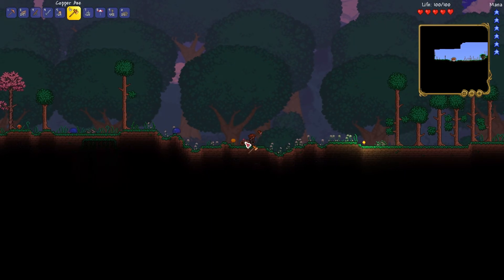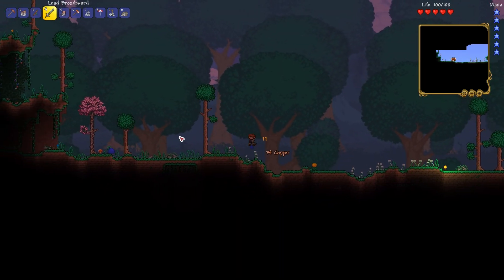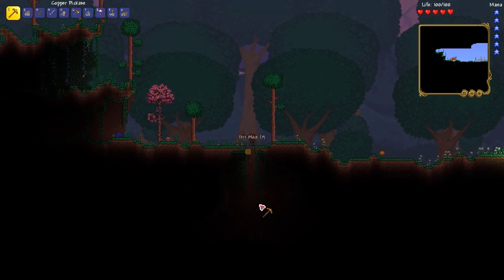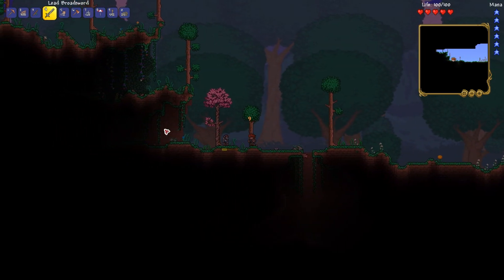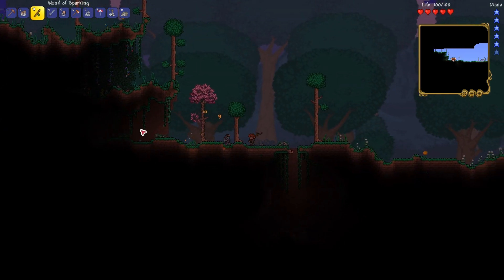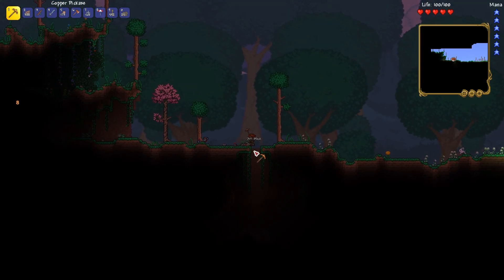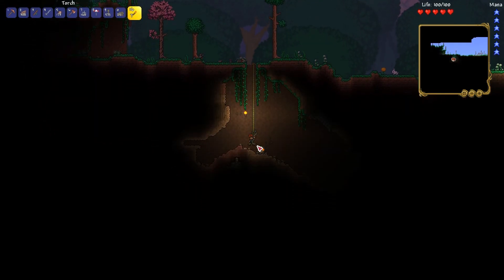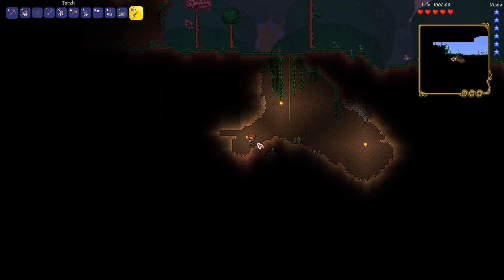Must be a tree — interesting. I haven't seen a collapsed log before. There's something under here. There's another chest here — let's just be careful, I don't want to get stuck down there. What's down here? I don't see anything — just useless ores. Of course.